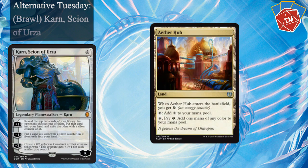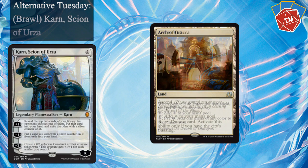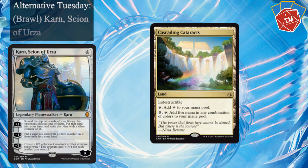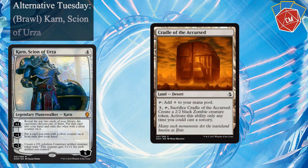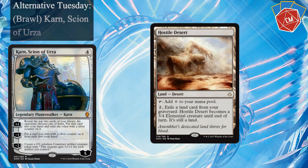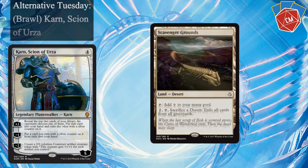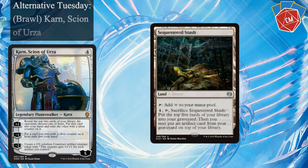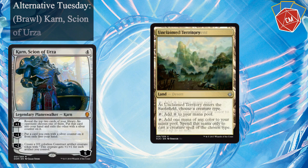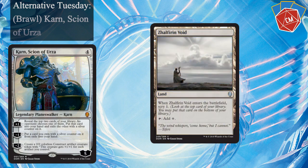Breaking into our lands: Aether Hub — we're never going to need to use the energy, so it's just going to always tap for colorless. Arch of Orazca, another one of the best lands. Cascading Cataracts — basically just an indestructible land that taps for colorless since we're never going to need to make five colors of mana. Cradle of the Accursed, Dunes of the Dead, Endless Sands, Field of Ruin, Grasping Dunes, Hostile Desert, Inventor's Fair, Painted Bluffs, Scavenger Grounds — really important — Sequestered Stash, Spire of Industry, Sunscorched Desert, Survivor's Encampment, Unclaimed Territory — which is super awkward, but we gotta do what we gotta do — Unknown Shores, and Zephyr Glade.